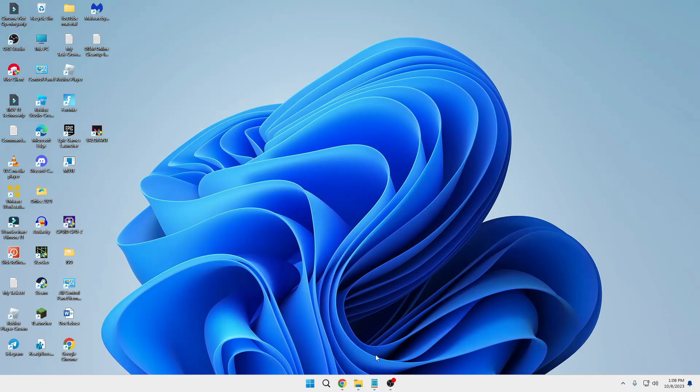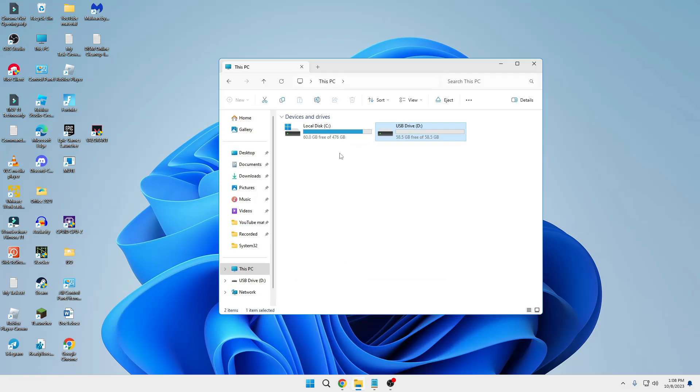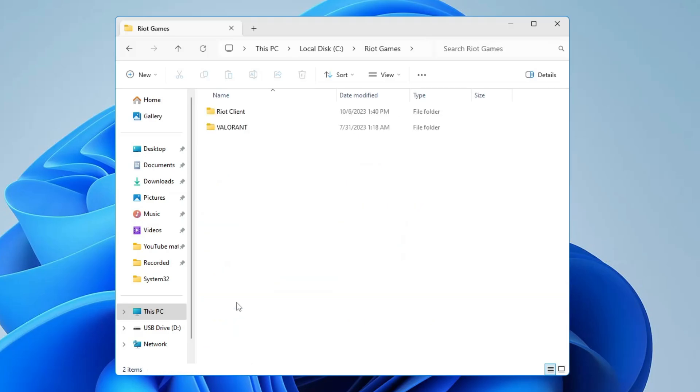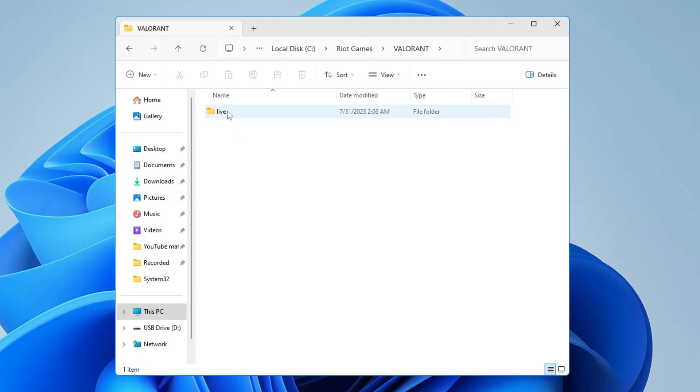Now you can close it. Next, open your File Explorer, go to Local Disk C, look for Riot Games and double-click on it. Then go to the Valorant folder, double-click on it, and then double-click on the Live folder.